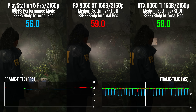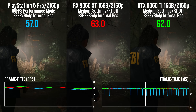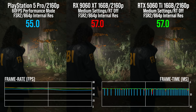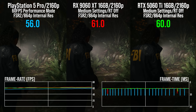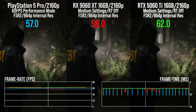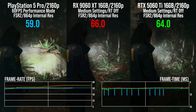Let's look at Alan Wake 2 next. We'll begin with a comparison to PS5 Pro's performance mode. This upscales from 864p to 4K using FSR2, with quality settings equivalent to the base console's quality mode, which is essentially PC's medium. This is easy to replicate, and as the Pro is mostly under 60fps, we are finding the limits of the GPU. 9060 XT is 13% faster than Pro; 5060 Ti is 10% ahead. So certainly in rasterization terms, these cards are very close to what Sony's $700 console is doing.